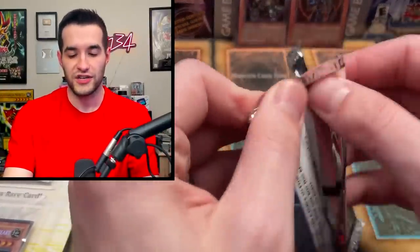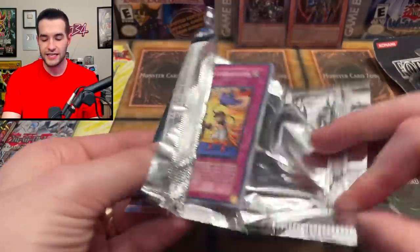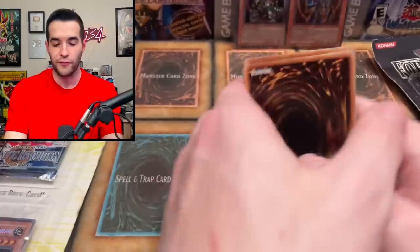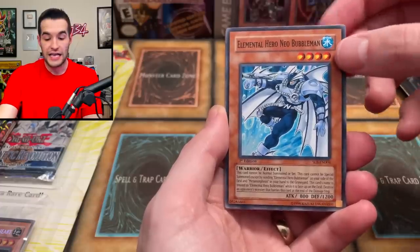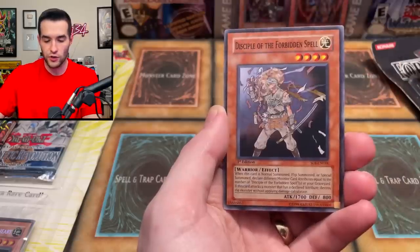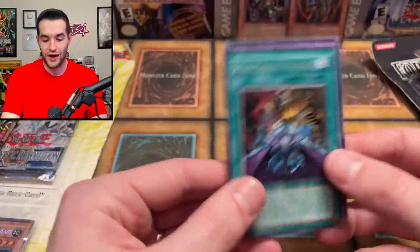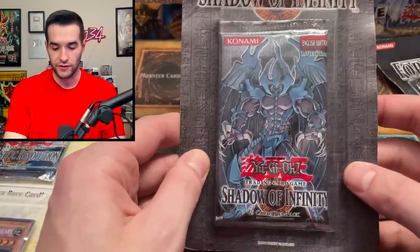Shadow of Infinity first edition — I want to win the battle, but if we can pull an ultimate rare sacred beast, I'd be down for that. I've never pulled one. We got Silent Insect, Next to Be Lost, Evil Elemental Hero Neil Bumbleman, Super Junior Confrontation, Saber Beetle, Magnus Level Two, Disciple of the Forbidden Spell, and Phantasmal Martyrs — just a rare. Then a Death Frog. So it's four from the back.